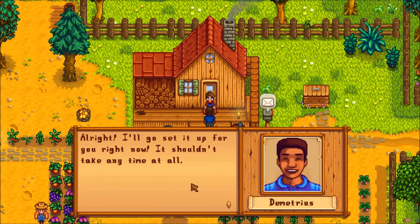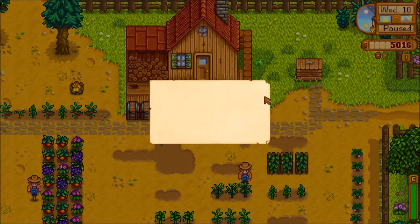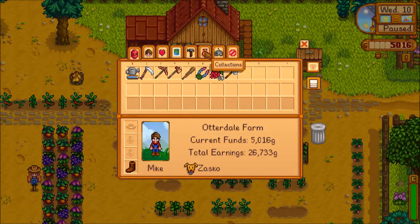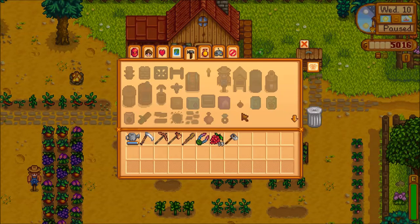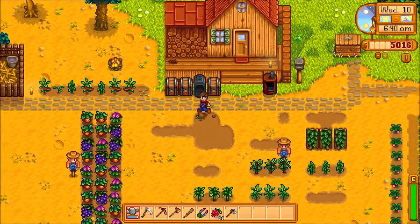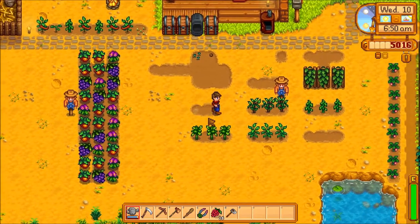Alright, I'll go set it up for you right now, it shouldn't take any time at all. Thanks! I like how we knew there was a little cave here. A letter arrives: 'Dear Mike, tomorrow we're all gathering at the beach for the annual Pelican Town Luau. The highlight of the event is the communal potluck — make sure you bring something good to contribute. The governor himself is attending.' Well dang, I have to make something. I don't have a kitchen, so maybe some berries — oh look at all this stuff, it all grew! Maybe I'll save some grapes and make some grape jam.